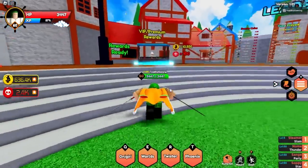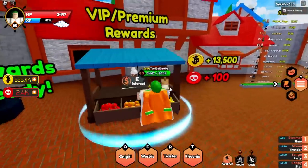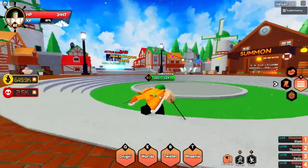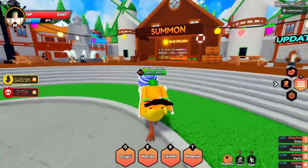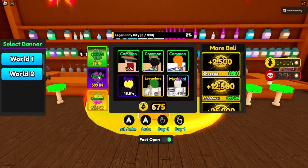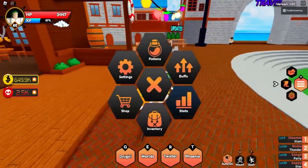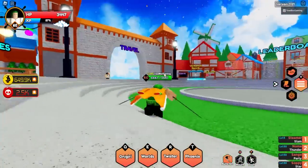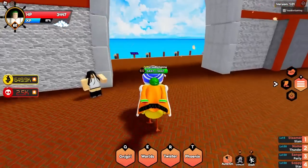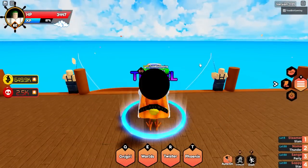Let me go claim my rewards for being a VIP/Premium user - that's 13,000 coins and 100 tokens. Let's go over to the summons area. World 2 Summons - I got advanced to World 2! Let's do that first. Teleport - Travel - there it is. Let's ride the mount and go all the way to the World 2 lobby.